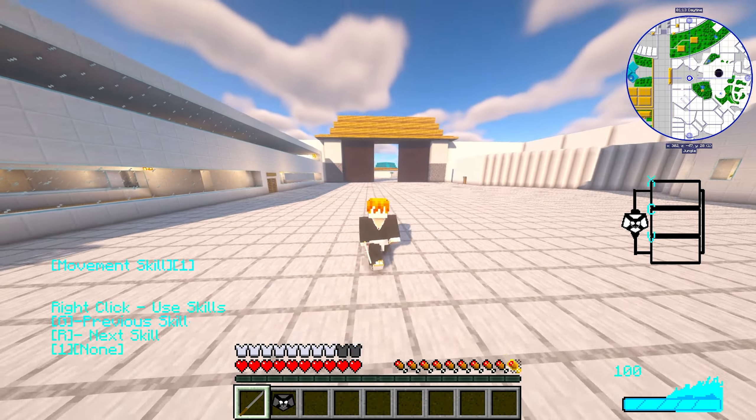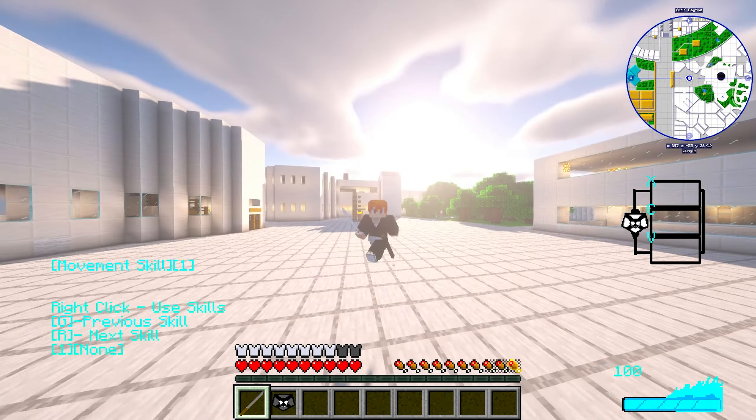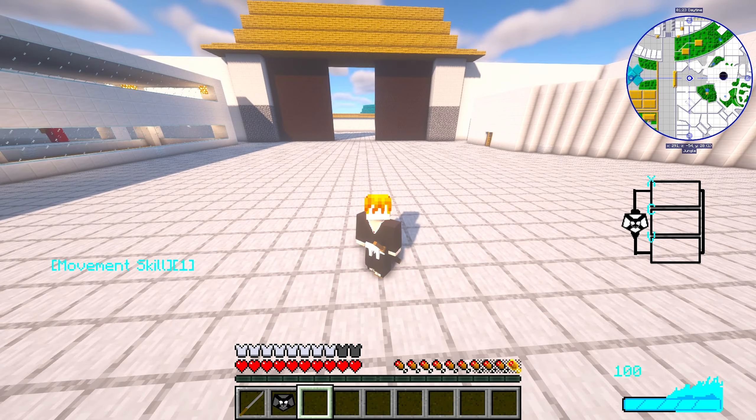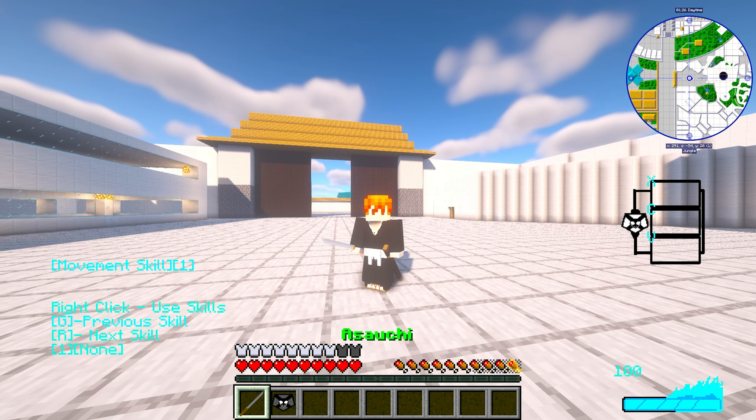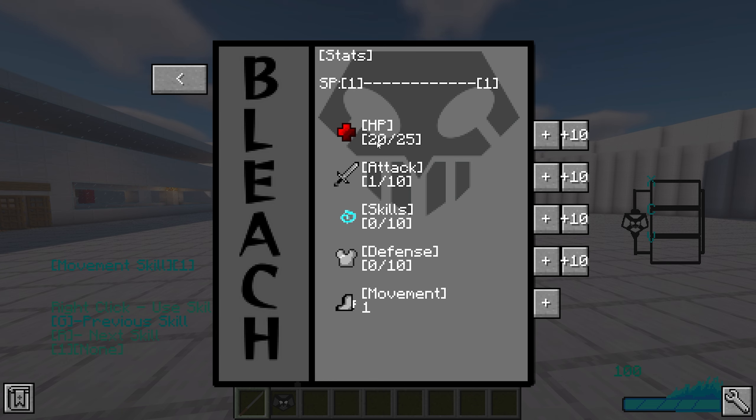There are cool animations even just from left-clicking — this mod is super cool, and the sword sits on your hip. On the stat page, you can see we're level 1 out of 100 with zero XP, Shikai is false, Bankai is false, and we're not a Visored. Under stats you have HP, attack, skills, defense, and movement. At level 1 these max out at 10, but they go up to around 100 or more — HP might go up to 250.